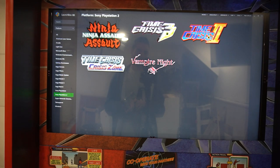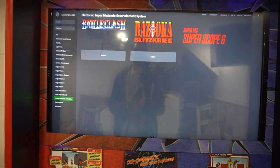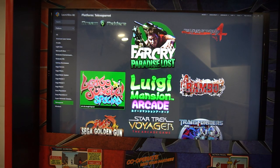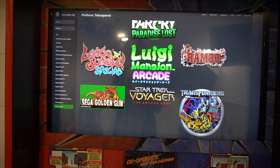PlayStation 2 — Time Crisis, even Crisis Zone. I actually had a real Crisis Zone arcade. Super Nintendo — you do also have the Super Scope, pretty cool. Techno Parrot — these are modern games you could probably find at Dave & Buster's: House of the Dead 4, Luigi's Mansion, Transformers. And then the last thing on the list is Windows.